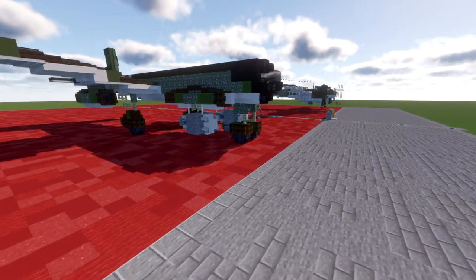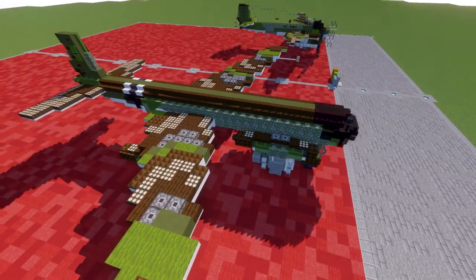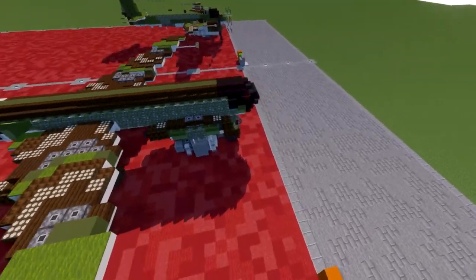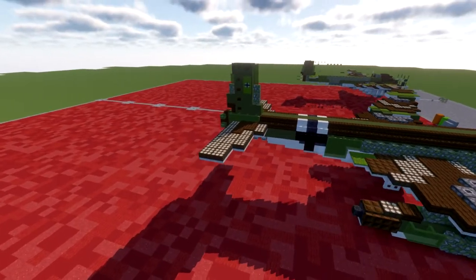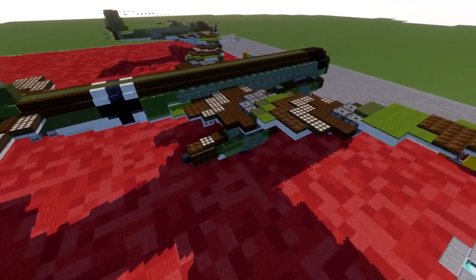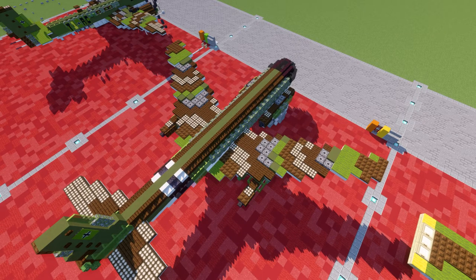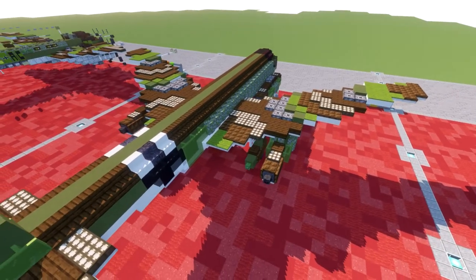Getting started, we have the fuselage of the aircraft, which is a pretty standard German fuselage — just a long cylinder tube with a glass domed front cockpit section, very typical, and then the vertical and horizontal stabilizers. The wings here are going to be the main unique feature of this build, basically being these forward swept wing type designs, which is a very uncommon design for many aircraft and especially unique for that time period.